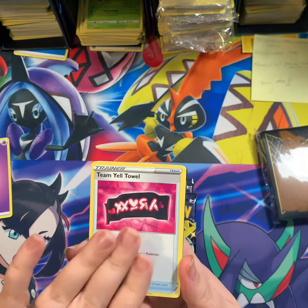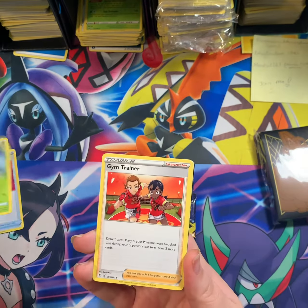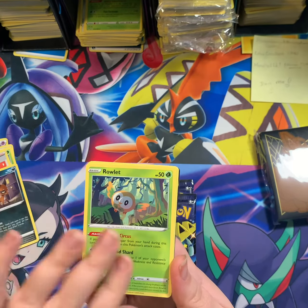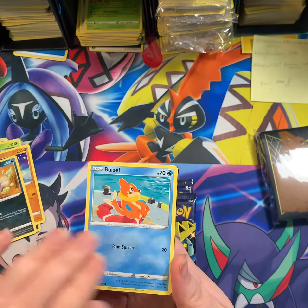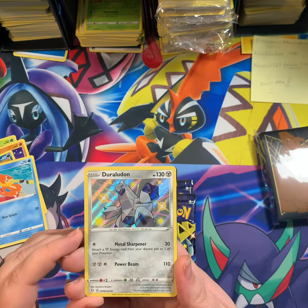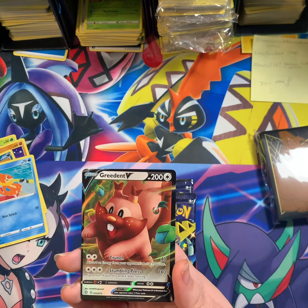Alright, let's get started! Pack one: Team Yell, Tropius, Gym Trainer, Nickit, Rowlet, Treffinch, Koffing, Buizel, Shining Duraludon, and Greedent V.